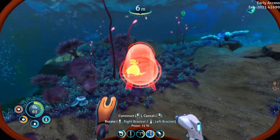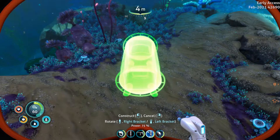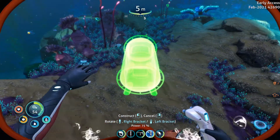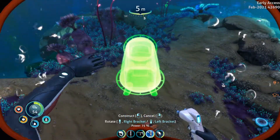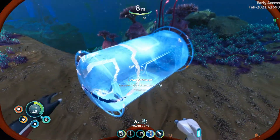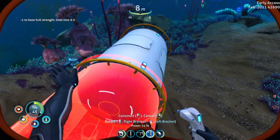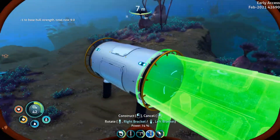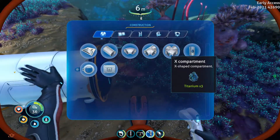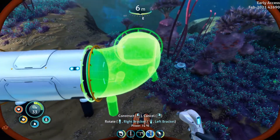You can also just go ahead and start placing some tubes. I'm not going to place too many as it costs resources — I think you do get them back, but anyway. Let's go ahead and construct our very first one. As you can see it's not completely constructed; I have to hold left mouse button until it's totally done. There is our first tube.